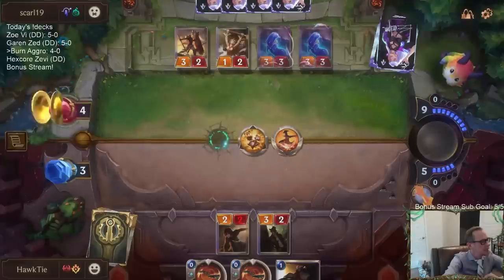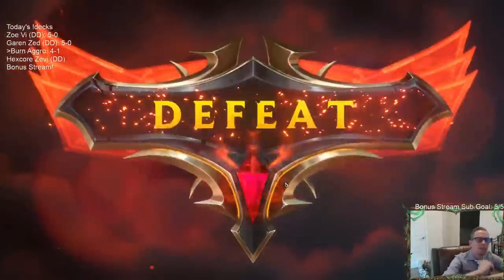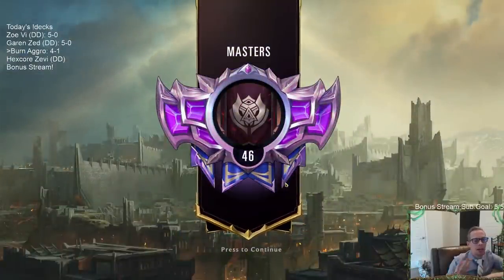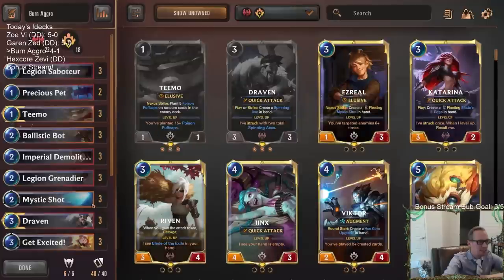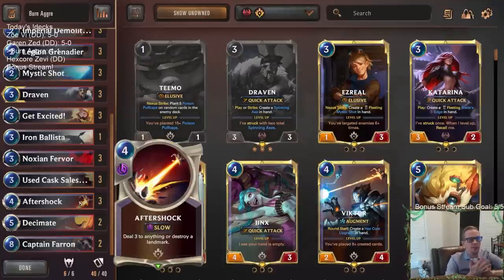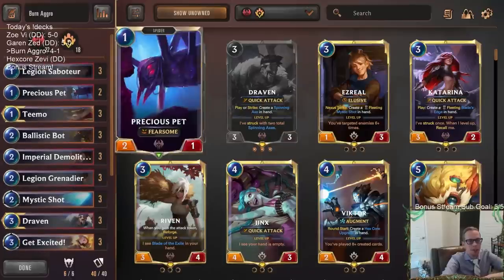Just like yesterday — we started 14-0 yesterday and lost our 15th. Started 14-0 today and lost our 15th. We had them at one life. One more damage and we win. Obviously I thought they had Aftershock but they had Get Excited. I wish I had Get Excited one of their three-three Elusives. The six life they healed with the four-three made the difference, and the Vengeance they had. They were a Targon Shadow Isles deck with good nexus healing and very good removal. The Spell Thief grabbing the Get Excited finished that out.